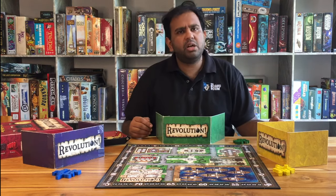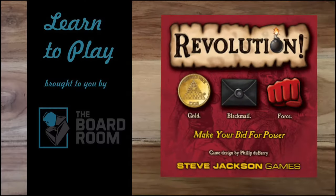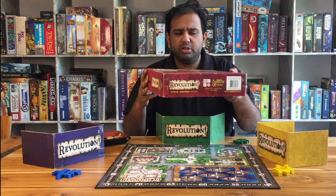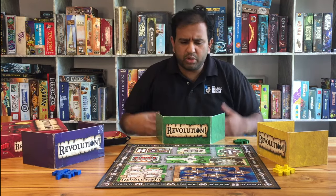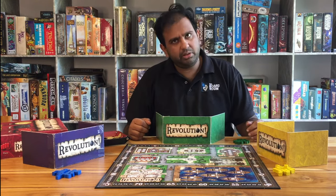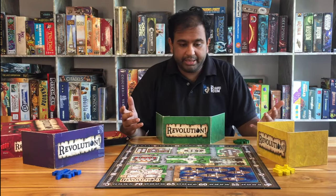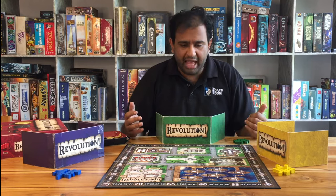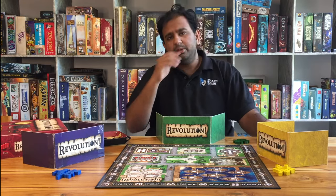Hi everyone, today we're going to talk about a medium-weight game called Revolution. Revolution is designed by Paul DuBerry for Steve Jackson Games. It's sort of a political game where each player plays as the leader of a faction trying to start a revolution in this town. In order to get a revolution going, you have to accrue support for your faction so that when the revolution happens, your faction is going to take over the town.